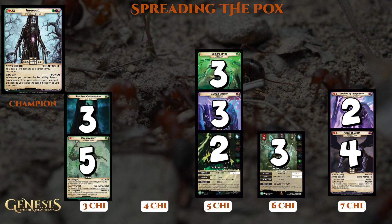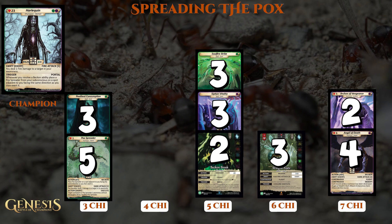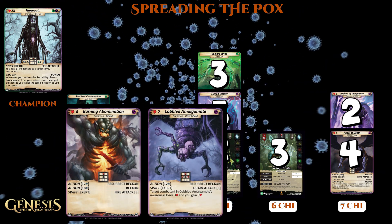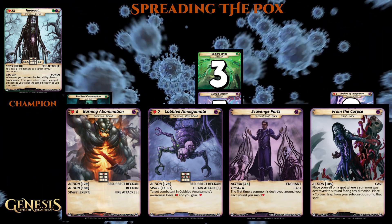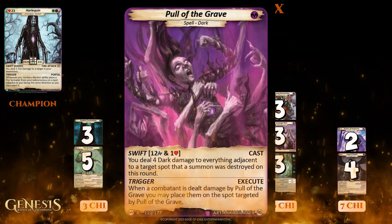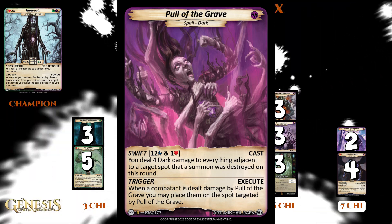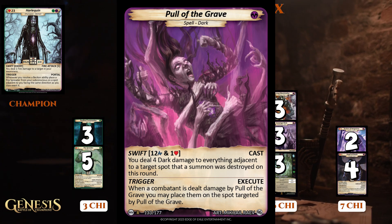With so many creatures likely to die in the game since I have so many Tokens on the board, I wanted to add in some more cards that take advantage of creatures dying every single round. So I went with some creatures that had Resurrect Beckons to get more powerful, cheaper Beckons into the game. I also decided to add Pull of the Grave. This is a good card for this deck because it's going to be pretty easy to get a token close to where we want to do damage and just let it die. Pull of the Grave can then hit any spot adjacent to where a token dies, letting us do big damage without having to get in close with our champion.